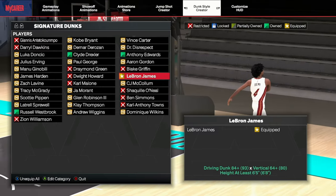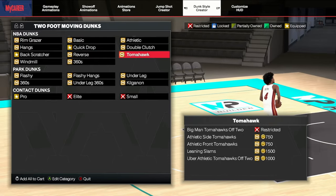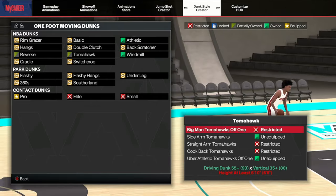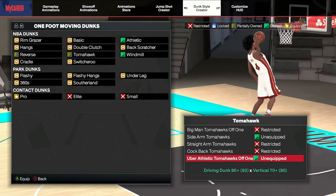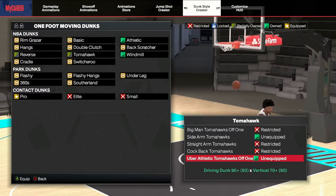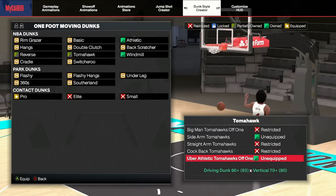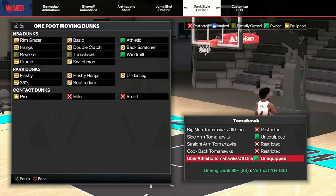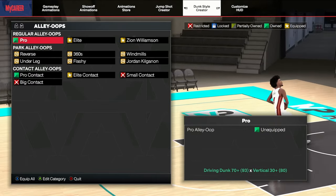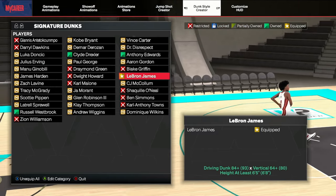It does have some bad animations, but there's this dunk where you jump and dunk from really far out. I've been trying to find what package that is — I personally think it's the uber athletic off-one package, but they don't dunk from as far as consistently as LeBron and they have more bad animations. So I just find myself using LeBron, especially because his requirement is only 84 driving dunk and 64 vertical.